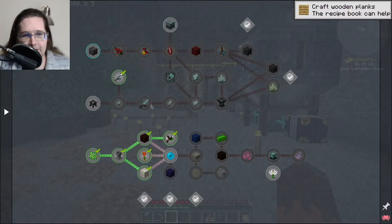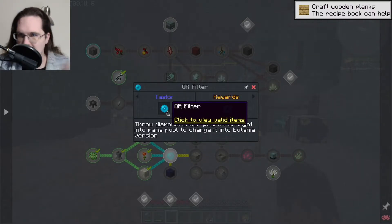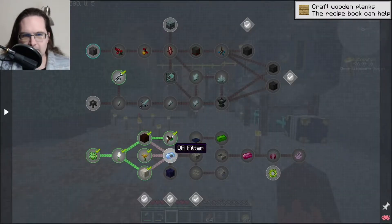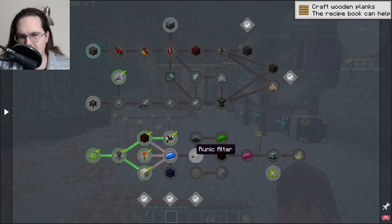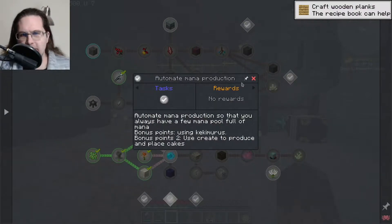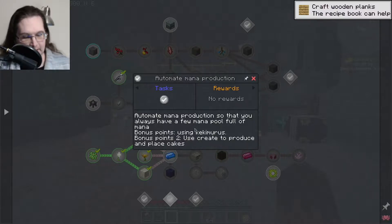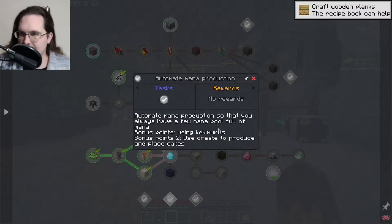Looking at the magic tree, the next thing we need is mana steel, mana diamond, or mana pearl to unlock the next thing. We've got our automate mana production task, which we've technically done. I'm probably going to eventually go for the kekimurus — the one where you put a cake down and it slowly eats the cake to generate mana from that.